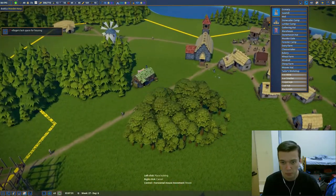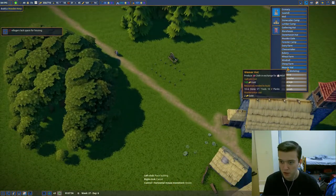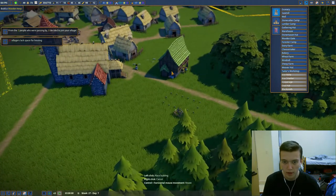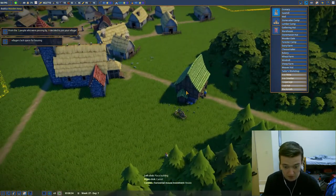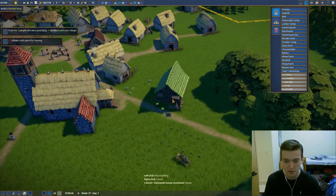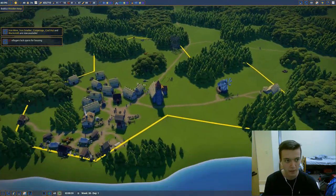We're placing a nice weaver hut more downtown, and we're also going to put in a tailor's workshop. I forget how to move things around, it's been a while — it says it on the bottom, maybe I hit shift instead of control. Now we can start building iron mines and stuff like that, that's always good. Let's start up this new production chain first — I think we're doing good on food.